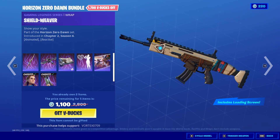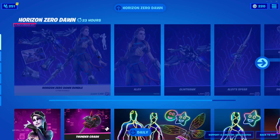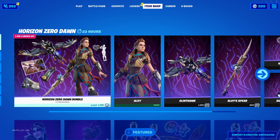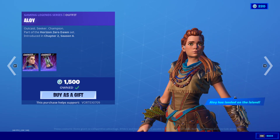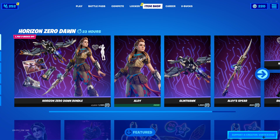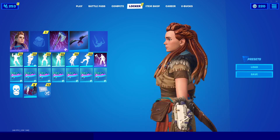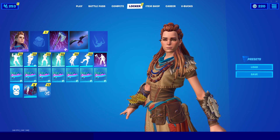Without further ado, let's go over how you guys can get the Ice Hunter Alloy edit style here in Fortnite. The Alloy skin came to the item shop today — it looks really cool — but there is actually a second edit style for it. The way you get this edit style is by loading into a game of Fortnite on the PS5 with the Alloy skin equipped.